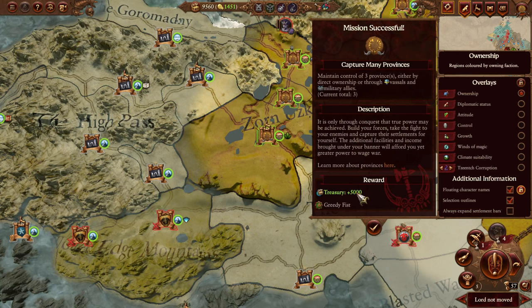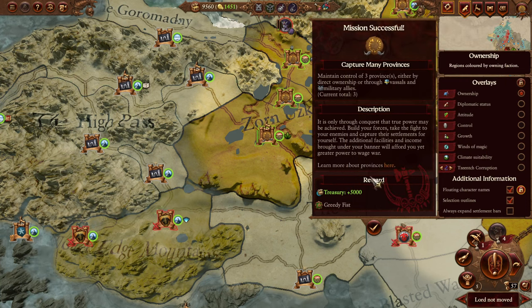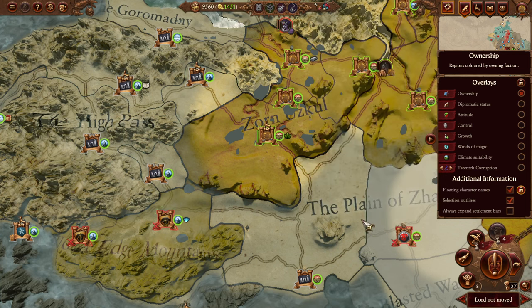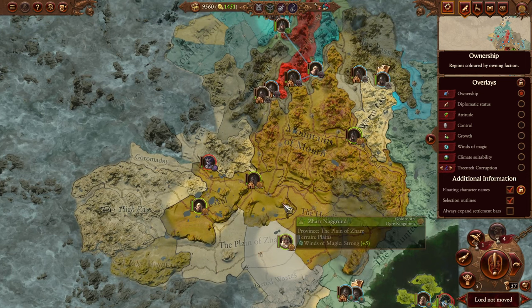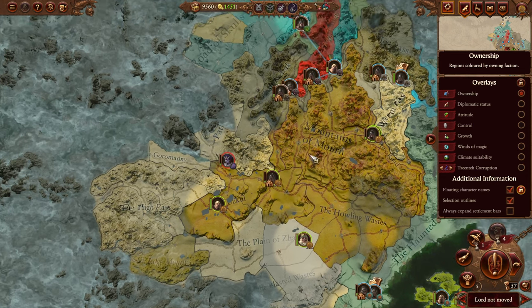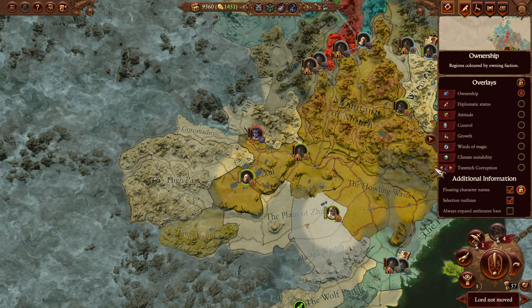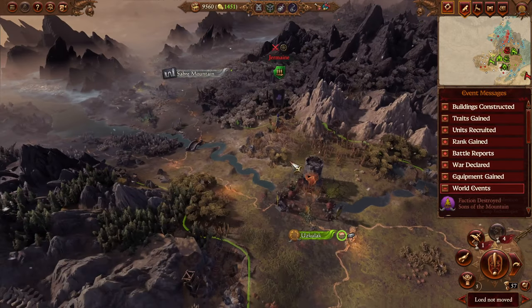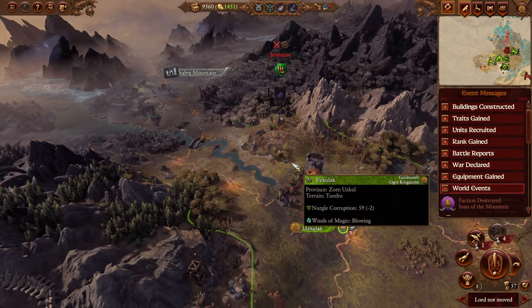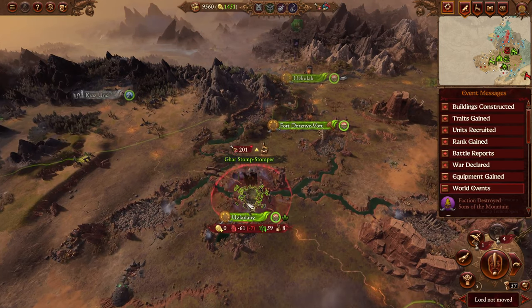Plus five thousand treasury — that's where we got the Greedy Fist from. Nice. We control three provinces now which is great. The province is ours — that is fantastic.